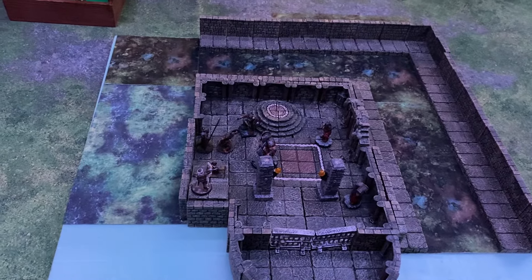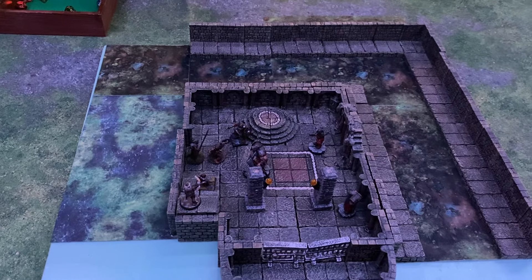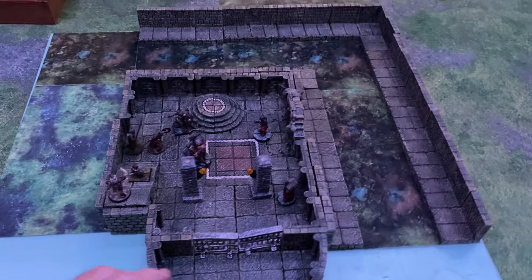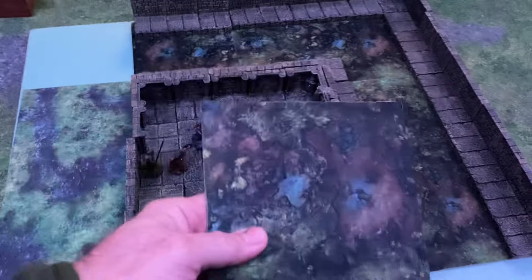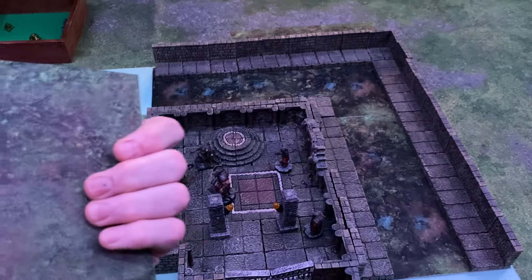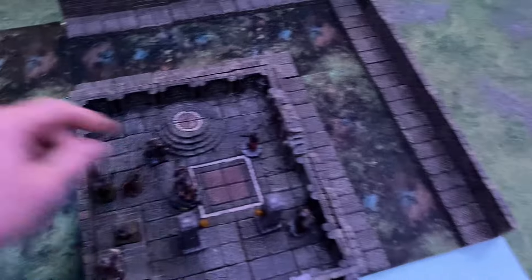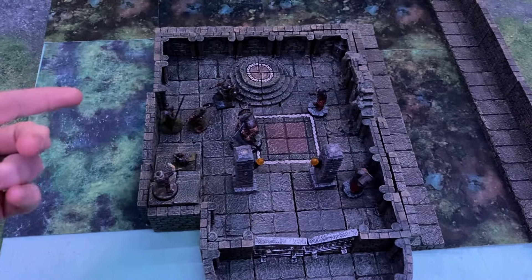Anyway, back to this build. This is my poor man's sewer build because Dwarven Forge makes sewer tiles but I don't have any of them. My buddy Carl has quite a few and they are awesome — I just haven't picked any up. So I built this out of their terrain tiles. This piece I think is actually really good for using as sewage — it's like their Wilderness Quagmire tile or something. I found the quagmire tile works really well as a sewer canal.